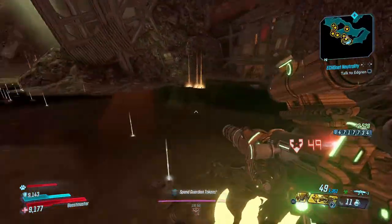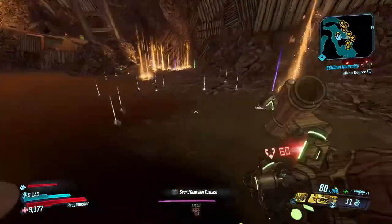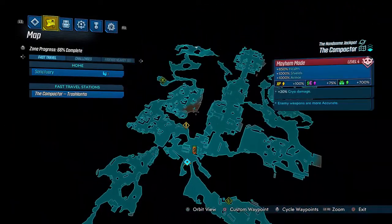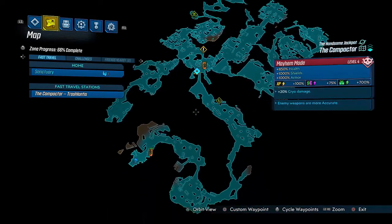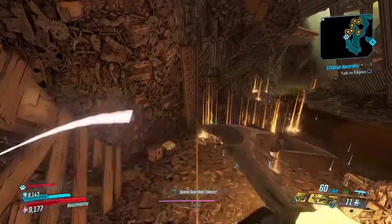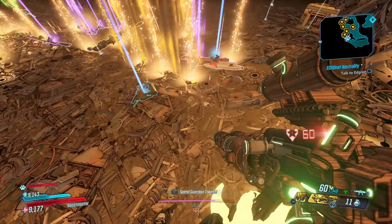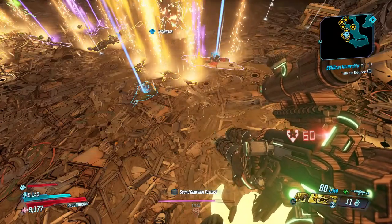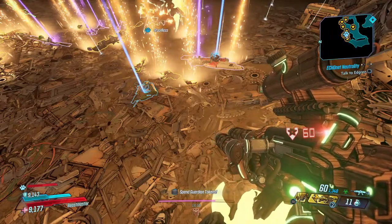Recently I've been doing a lot of farming over here on the Scrap Trap area on the Handsome Jackpot, in the Compactor. It's a very simple farm — basically you spawn at the fast travel station, run the simple route, come here and kill off all the little Janky Scraps, then Scrap Trap Prime comes and you kill him. He has a high chance of dropping the Lucky Seven. I've been doing about four hours of farming over the past five days.